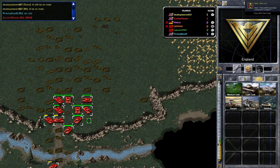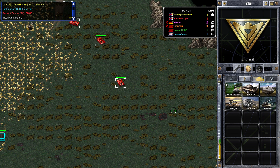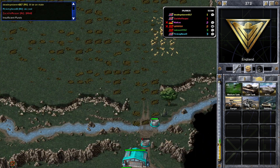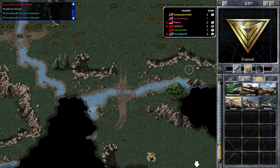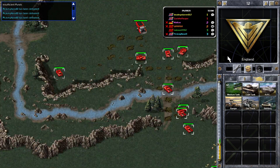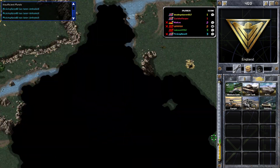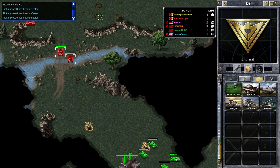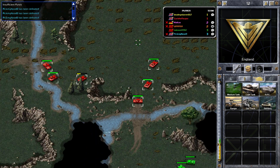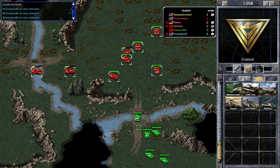I'm grouping my tanks together for an attack on Green. You can see how much war there has been — the ground is all destroyed. It doesn't look like Green has that much to defend, and I've got quite a big army coming right now. I'm going to try and go into his base. Green is bringing some heavy tanks up but I don't think that's going to be enough.